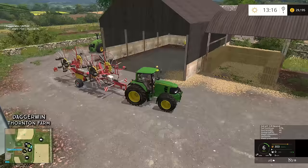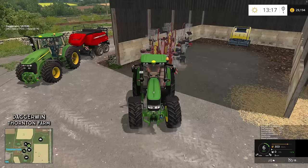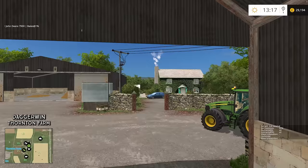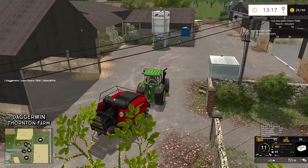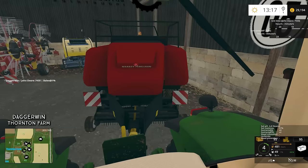I think putting it in here would be the best option — we've got quite a big open-fronted shed there. That should do for the 7530 — I get so mixed up with these model numbers. I'll turn the engine off and put the handbrake on. I've had quite a few questions regarding drive control, and the most common one is how do you turn off the handbrake. Basically you have to press Control, Left Control and Spacebar — that is the default key. That is how you put the handbrake on and off.